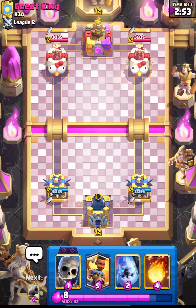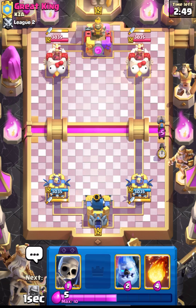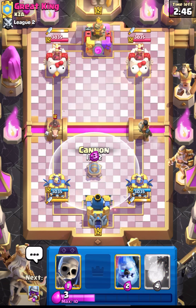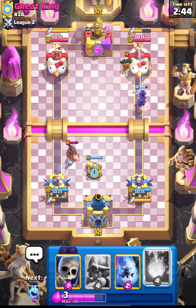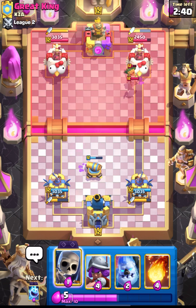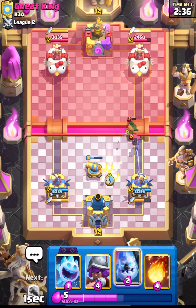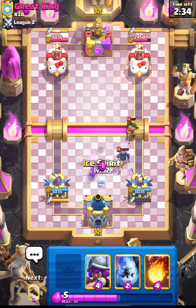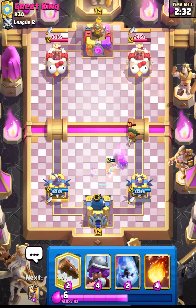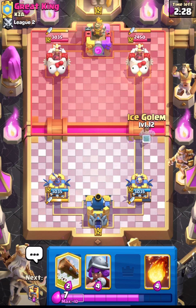We are in the next match against Great King - good luck to him. Let's start with RAM. This guy is running Hog. Our RAM will get the connection and let's put down our Skellies. We need to put down our Spirit as well to stop his Dart from getting any damage. That was a nice defense.